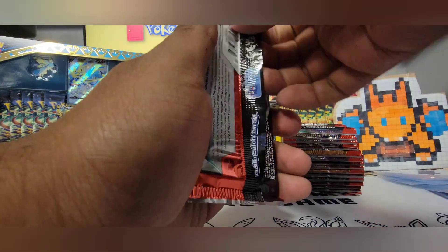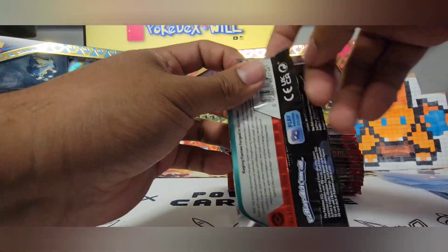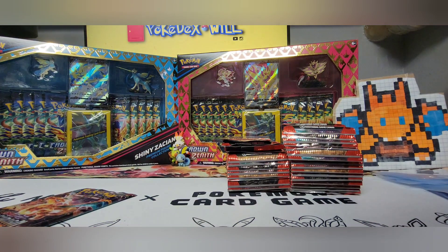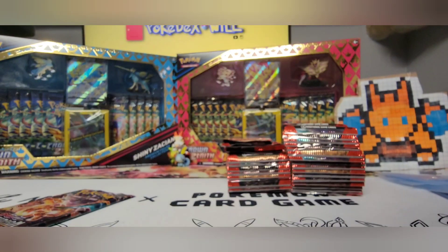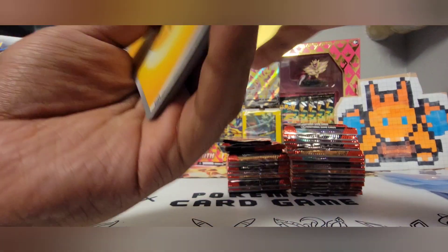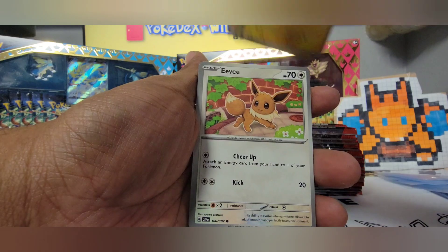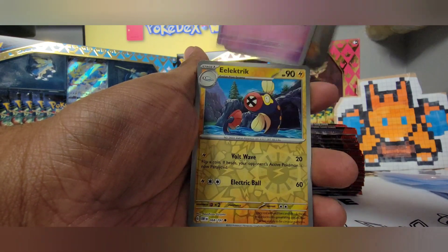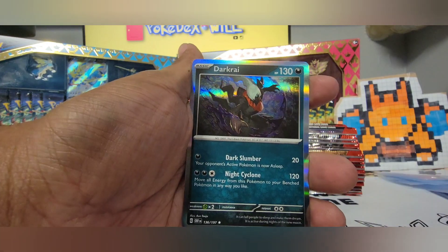To be completely fair, the Ninetales Full Art is obviously not as valuable as the Charizard, because Charizard has always been probably the most popular Pokemon. But I just love the artwork so much that that's the card I want to get here for sure. Next pack: Magnemite, Eevee, Umbreon, Poppy, Lunatone, Electric, Malamar, and Darkride.